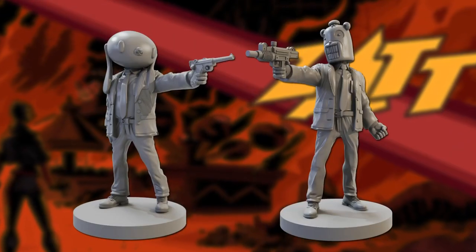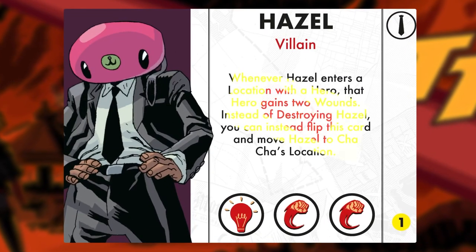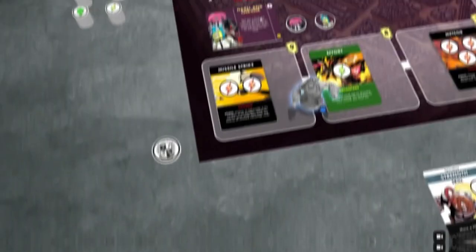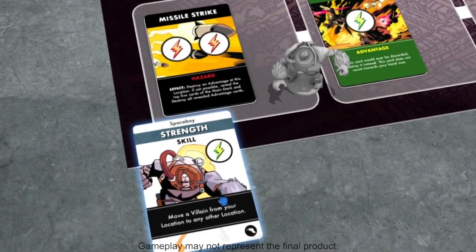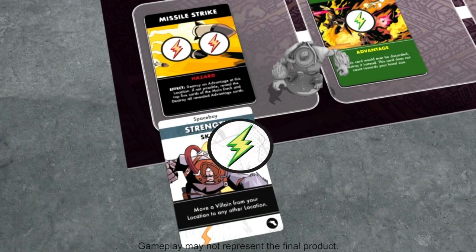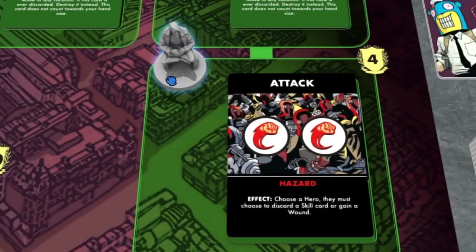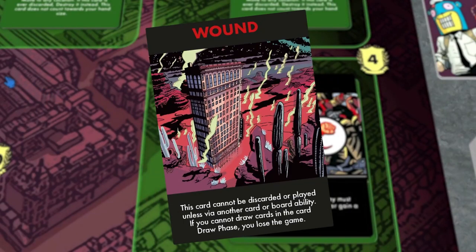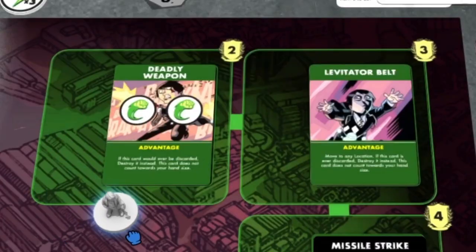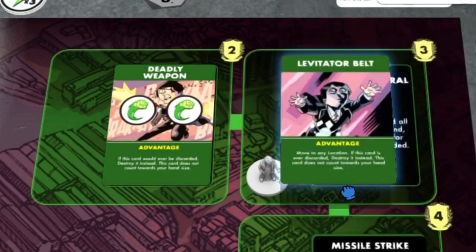Now choose the villain that's trying to end the world, but watch out because they also have some tricks up their sleeves. With danger lurking at every turn, you will all need to work together to overcome dangerous hazards that threaten to devastate the city. Defeat the hazards while trying to avoid taking wounds — take too many and it's game over. Make the most of special advantage cards that will help you turn the tide when things get tough.